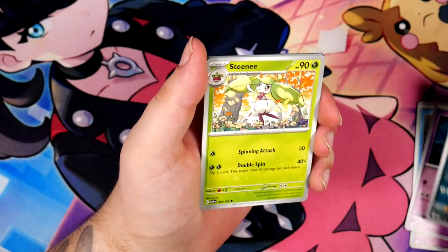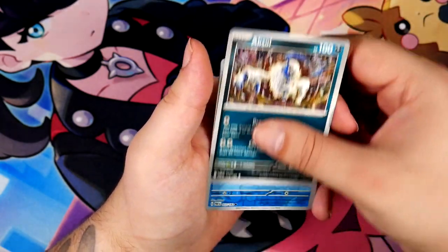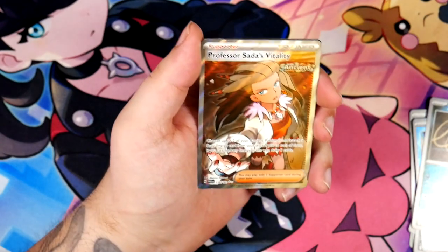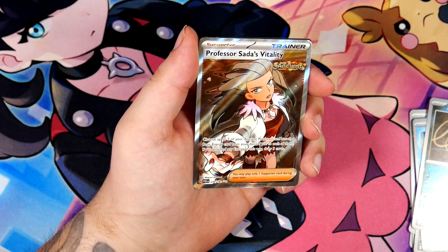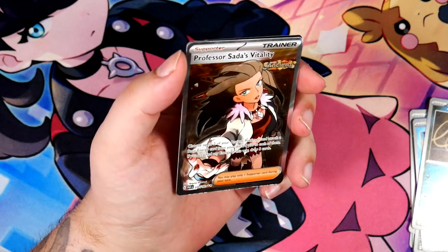Or maybe just throw in the very odd Generation 2 game like Crystal and just try to do a randomizer Nuzlocke on that one. Maybe that's something that's also doable. I'll figure something out for the stream. And — oh my god — we still have another pull in this one. I was wrong.